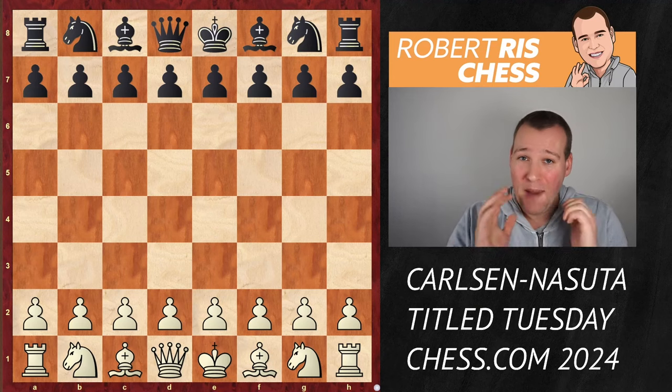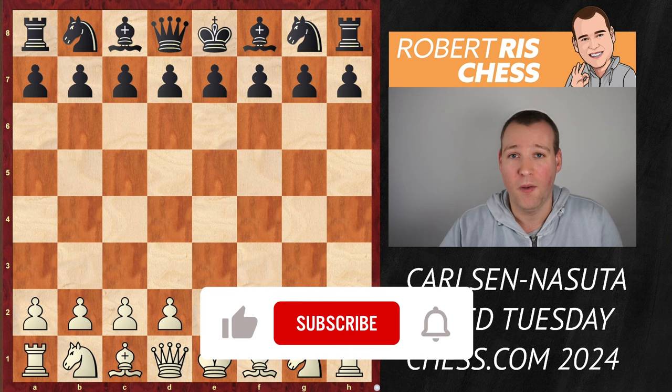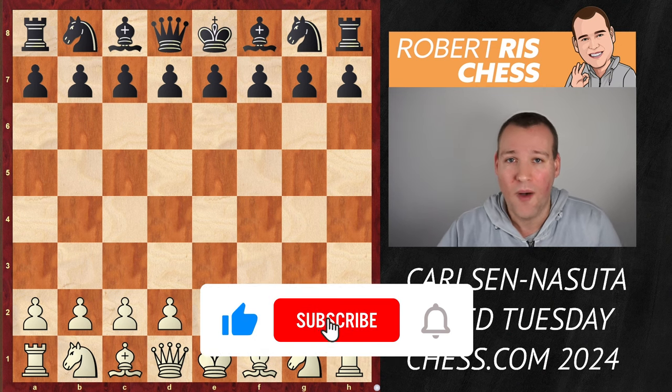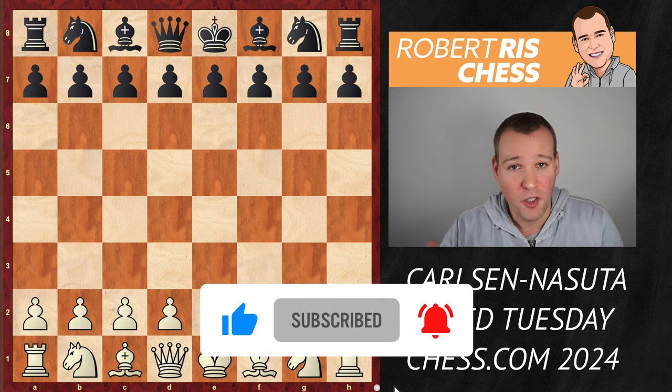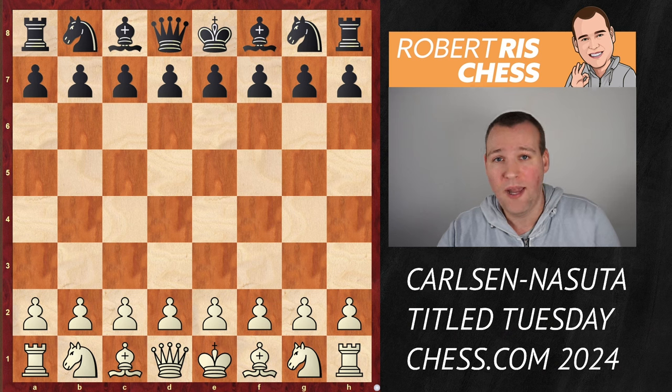In this video, I'm going to show you an absolutely incredible, insane game played by world's number one, Magnus Carlsen. He's playing with the white pieces against a Polish grandmaster with the name Gregors Nasuta, and the game is played online on chess.com in Title Tuesday.